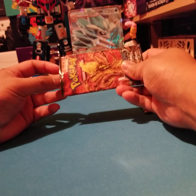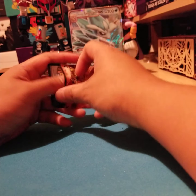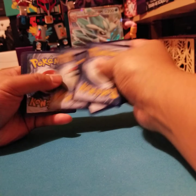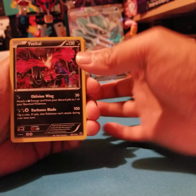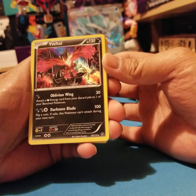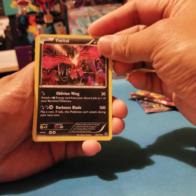Let's see if it's still the same format from Steam Siege. Code card out to the side. One, two, three, four — oh, very cool. It looks like we've got Yveltal — basic 130 HP and it's a holo foil. Nice.